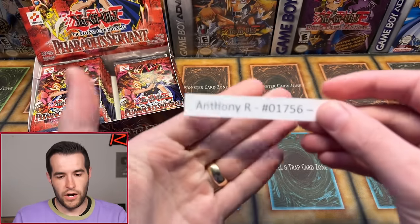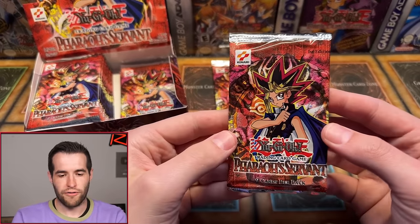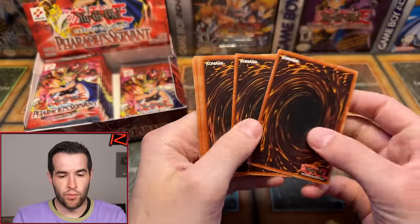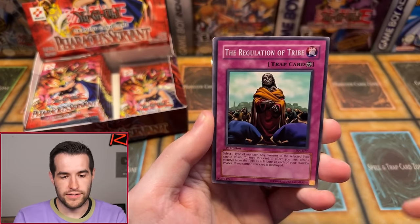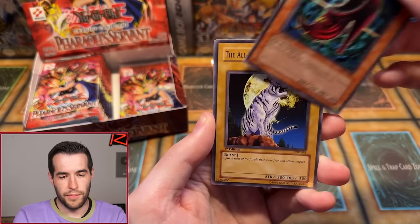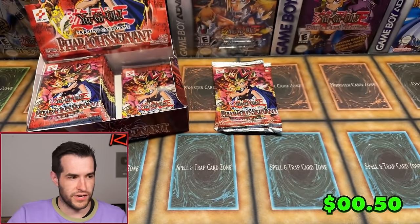Anthony R with four-pack magic coming up next. We are five packs in, we have one foil. I usually get four Supers, two Ultras, maybe a Secret — that Secret would be Genzo. First pack for Anthony: Gust, Insect Barrier, SpikeBot, Regulation of Tribe, Darkfire Soldier number two, Bite Shoes, The All-Seeing White Tigray, Grau Collapse, and Mad Sword Beast. One for six. Three packs left.